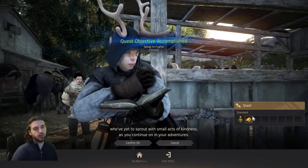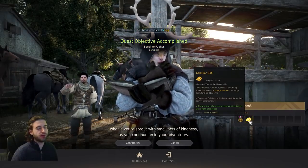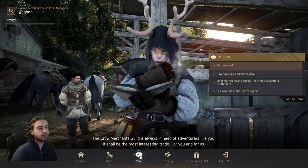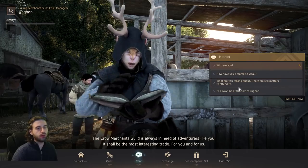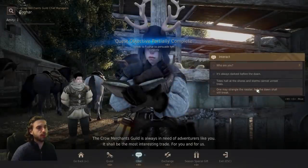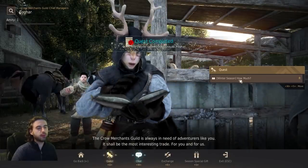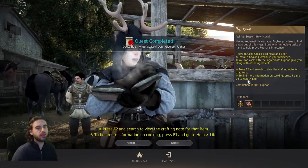Talk to Fugar again to get your 30 million silver. He'll give you another quest: 'Don't Give Up, Fugar.' You'll need to speak to Fugar using the chat option — pick through the dialogue options; just like any multiple choice test, pick all of them and eventually you'll complete it. This brings up the next quest in the questline, so go ahead and pick that one up.